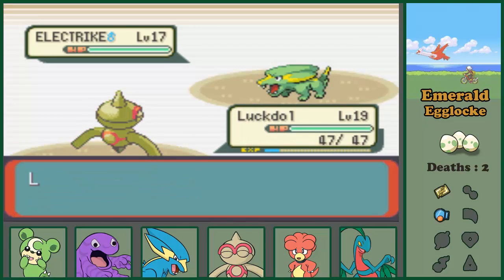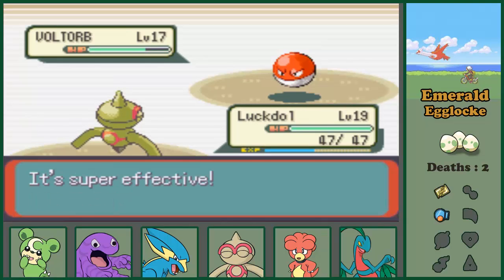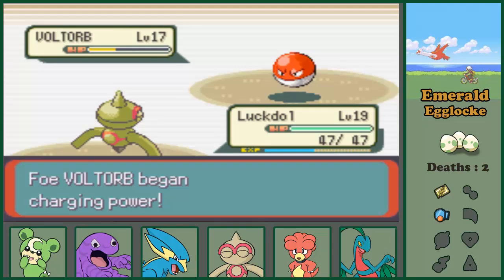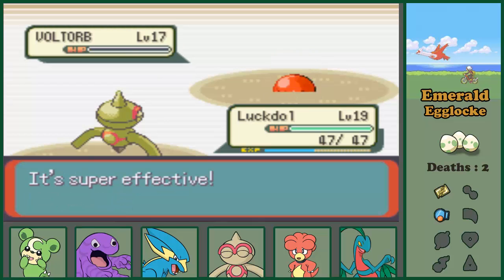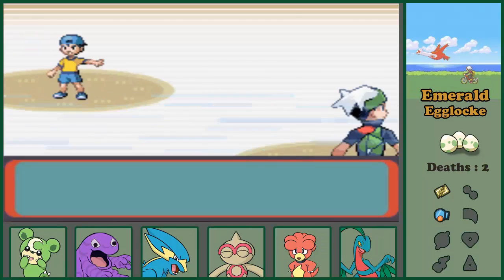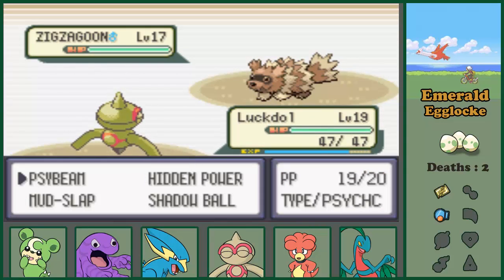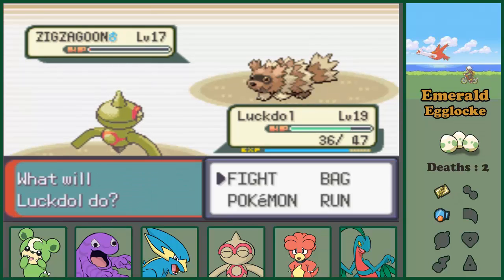Let's see how Luckdol does. That's not a lot but it's Mud Slap - what can you do? I got a crit which is nice, but it's not gonna cut it for the gym. I kinda rely on Luckdol because it blocks electric attacks. I guess I'll have to attack with other moves. This boy has a Zigzagoon of all things. By the way, I figured out that Hidden Power is Fighting - it's super effective.